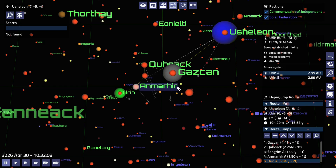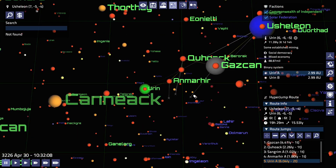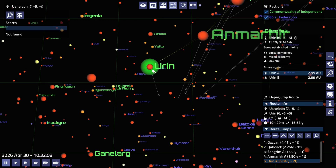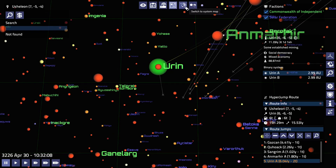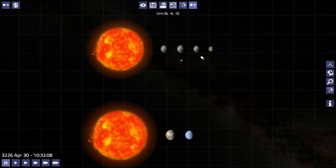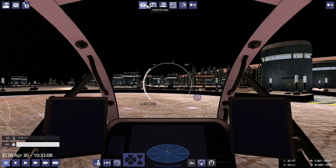While looking around for a system to go to and make some more money, I happened to cross Urin here, which is still relatively close. Urin has a couple of star ports — three, four, five of them actually — and one of these is a major importer of precious metals. So I can buy all the precious metals that Zeroliv has and sell them there to make some profit.